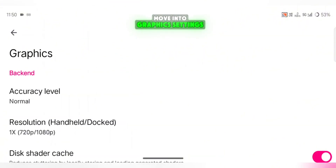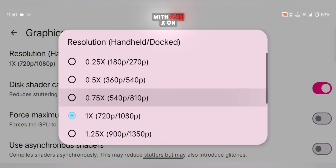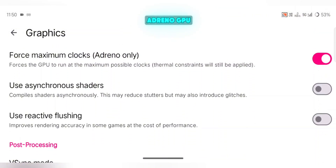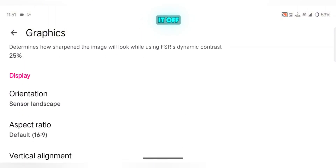Next, move into Graphics Settings inside the Advanced Menu. Set the Accuracy Level to Normal, and for resolution, go with 0.75x on balanced devices, or 0.5x if you're using a low-end phone. Turn on Force Maximum Clocks if you have an Adreno GPU, and make sure asynchronous shaders are enabled. Set V-Sync Mode to Immediate, which basically turns it off.